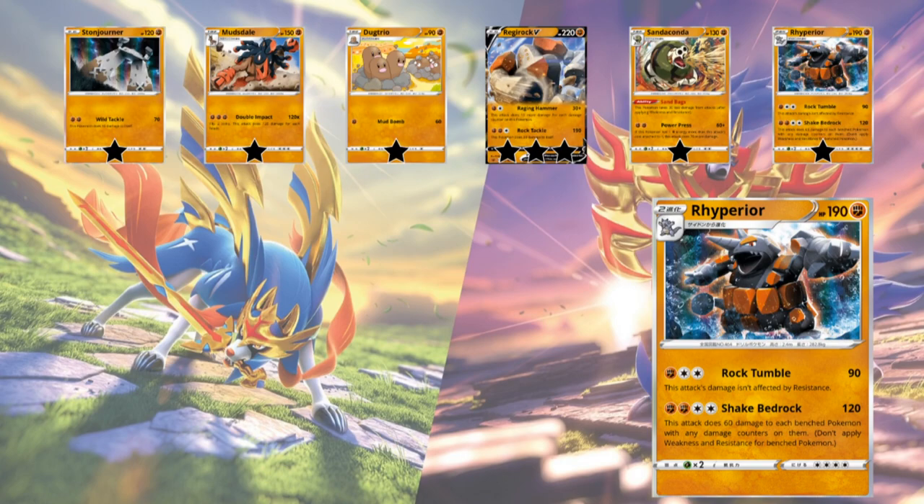Next we've got Rhyperior — basically let's run through this one quick. 190 HP, kind of high. It has 2 attacks that don't do anything amazing. For a Stage 2 Pokemon I want great utility, a very efficient attack, or an insane ability. This card does 90 for 3 and 120 for 4 with potential extra bench damage. It does not do enough to justify playing a Stage 2 Pokemon, so it's just 1 star.